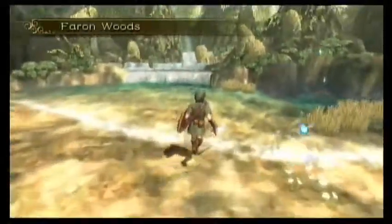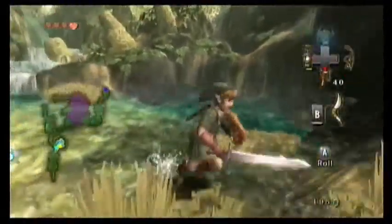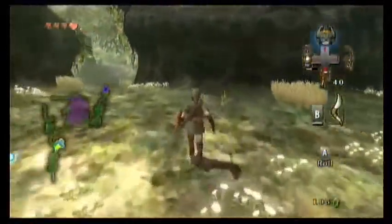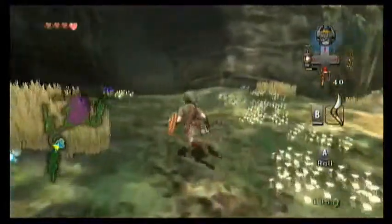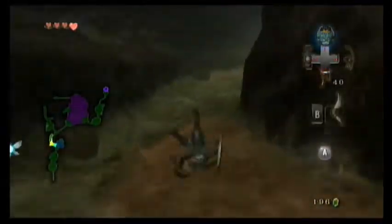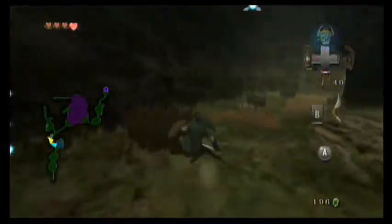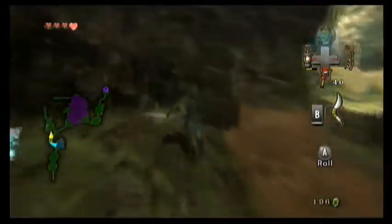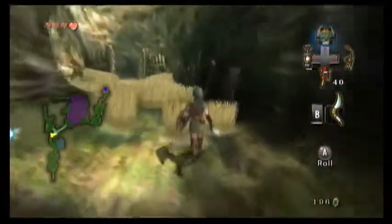Anyway, welcome back to Let's Play Legend of Zelda Twilight Princess. In the last episode, we beat the Forest Dungeon, if memory serves, and now we're going to continue onwards. I'm going to immediately start going the wrong way, but basically we want to continue this way now and actually move out into the big wide world of Hyrule Field, which is pretty exciting.